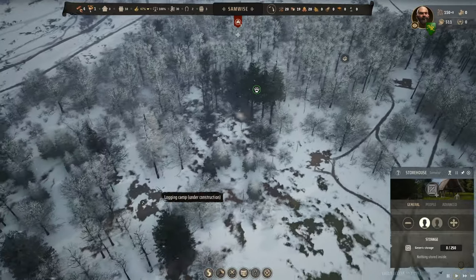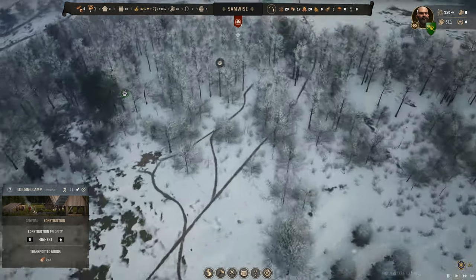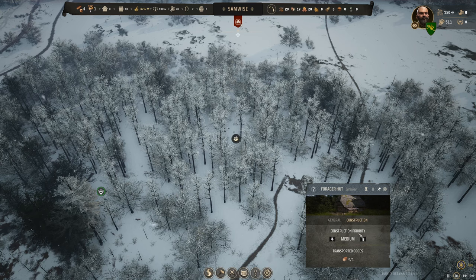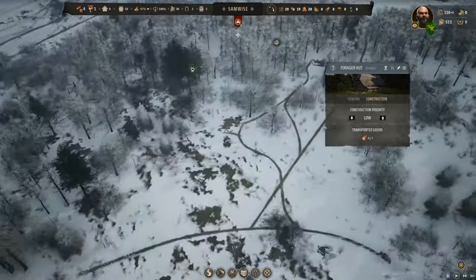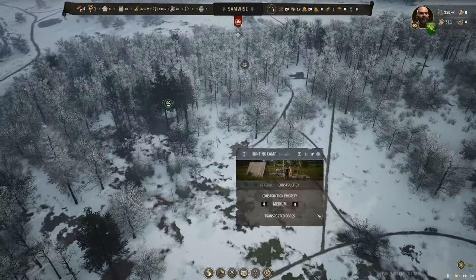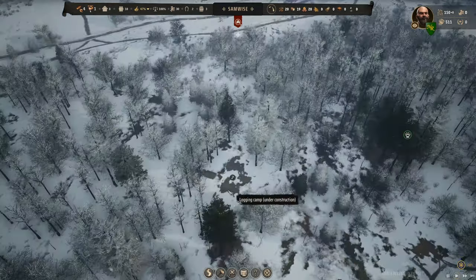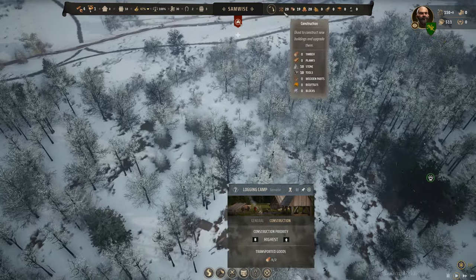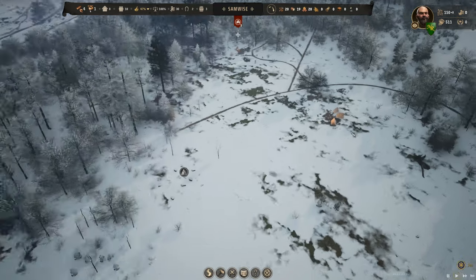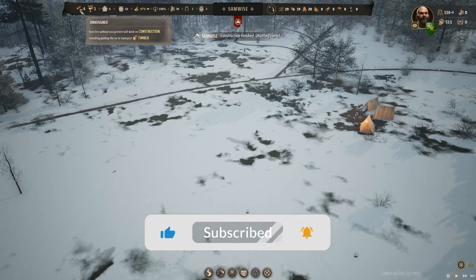The logging camp is highest priority. The forager won't even be running until spring, so we can take that down to low. Let's get the hunters up one notch. There's not much else we can do until the logging camp is built and we actually start getting some logs - we spent the whole load. These guys just need to carry on. We need to be aware of when the logging camp gets finished. Hunting camp's done.